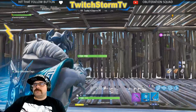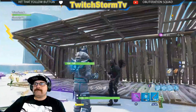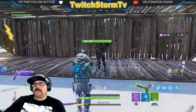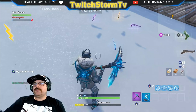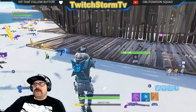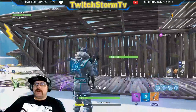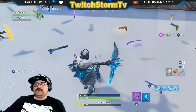Let's check the headshot damage on the blue six shooter — 72. The purple one was 78. Green one: 68. You can still hit somebody in the head twice and they're dead in the beginning of the game with any of these. Let's go to the legendary hand cannon — 156 to the head. Nasty.